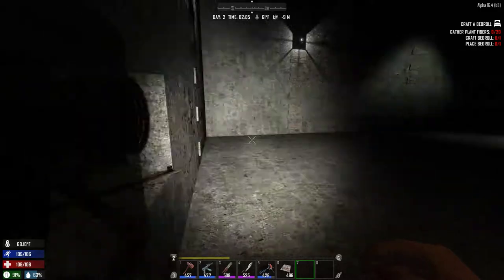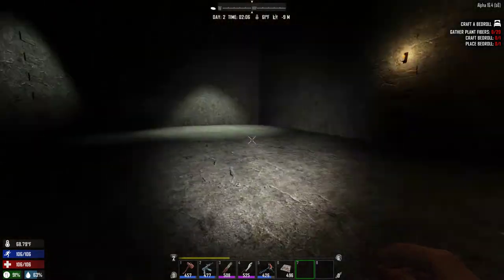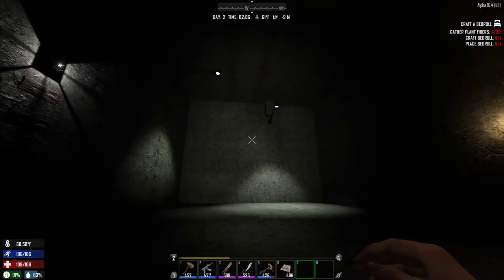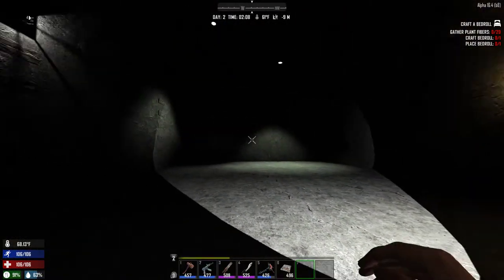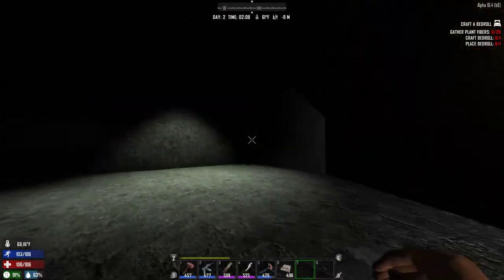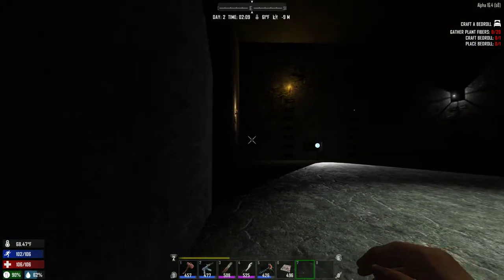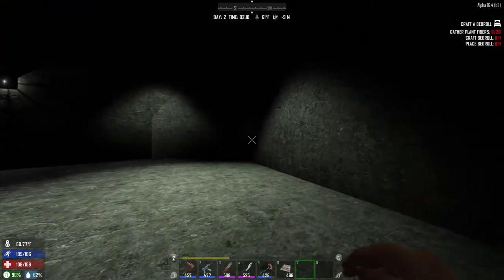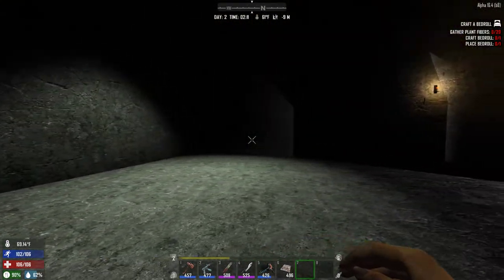Now, spotlights, which you can now aim in Alpha 16, do cast quite a bit of light, as does the headlamp. This is my headlamp — you can see all the way across the room. And with a spotlight, you can see that it does not reach as far as a headlamp does. It is quite wide, hitting both walls, and you can see the pattern there. It's stopping just shy of being visible on this wall.